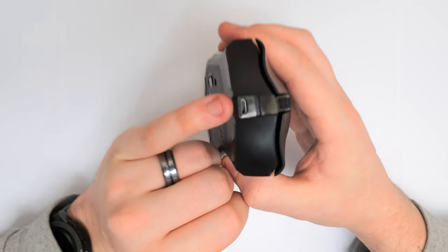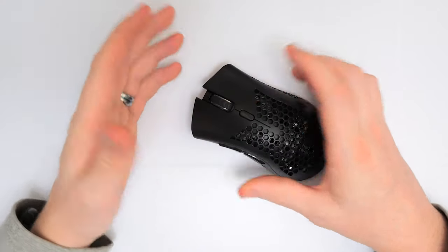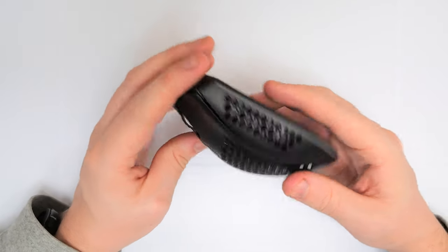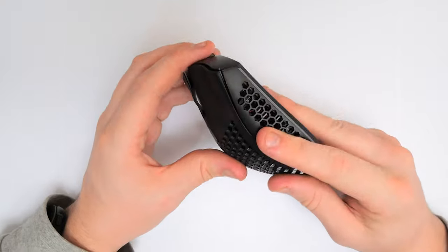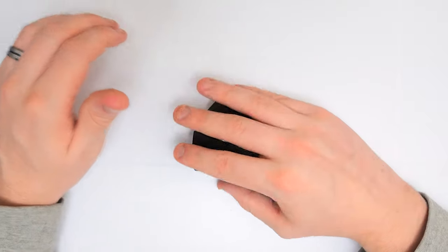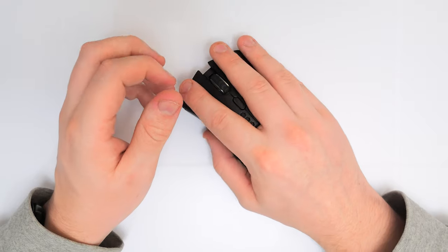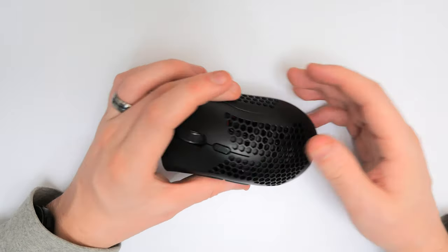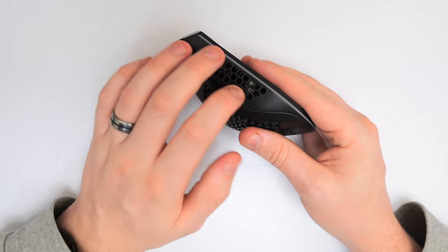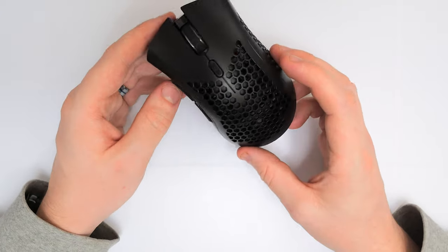On the front we do have the charging port for the micro USB cable. If you're going to use this while charging, you'll probably need to get a larger cable, but you can get them for next to nothing. The honeycomb design is on the side as well. What I would have liked to see is more of a rubber material on the sides — when you're grabbing it you'd be able to grip it better. At the moment it's not as grippy as I'd like. Instead they went for plastic pretty much all around the entirety of the mouse.